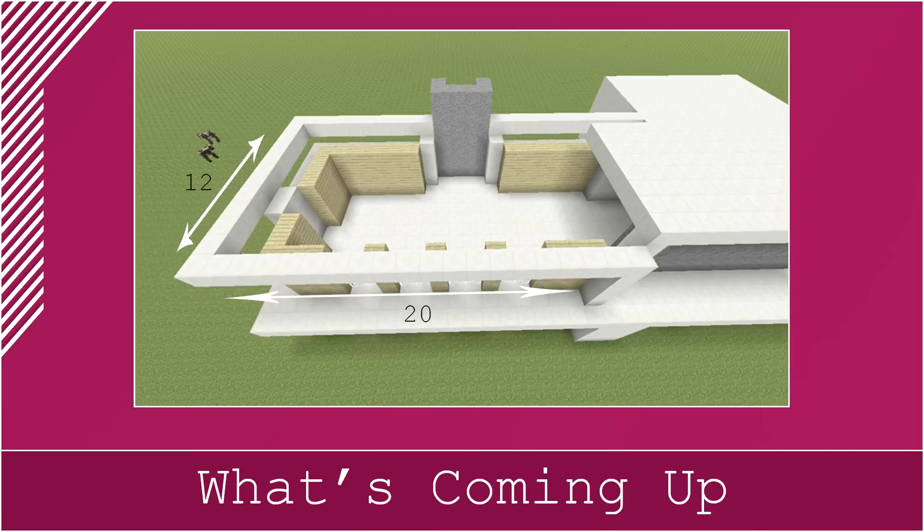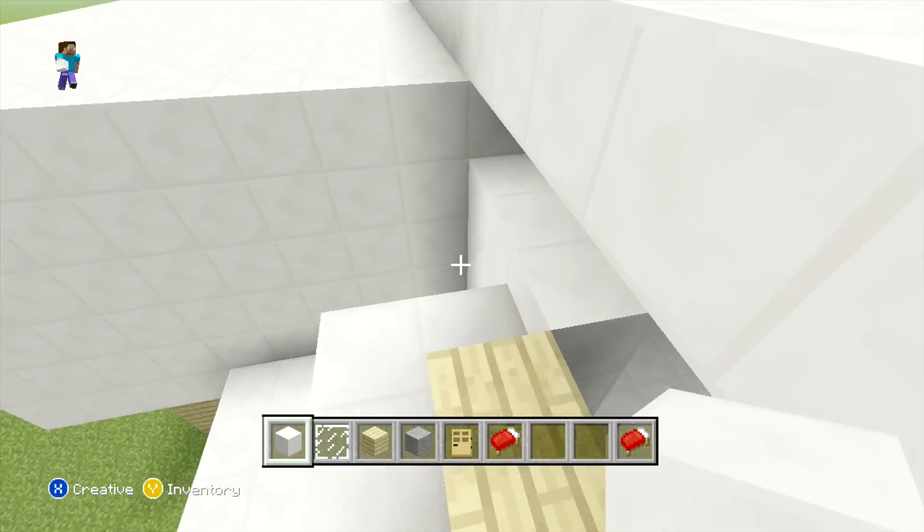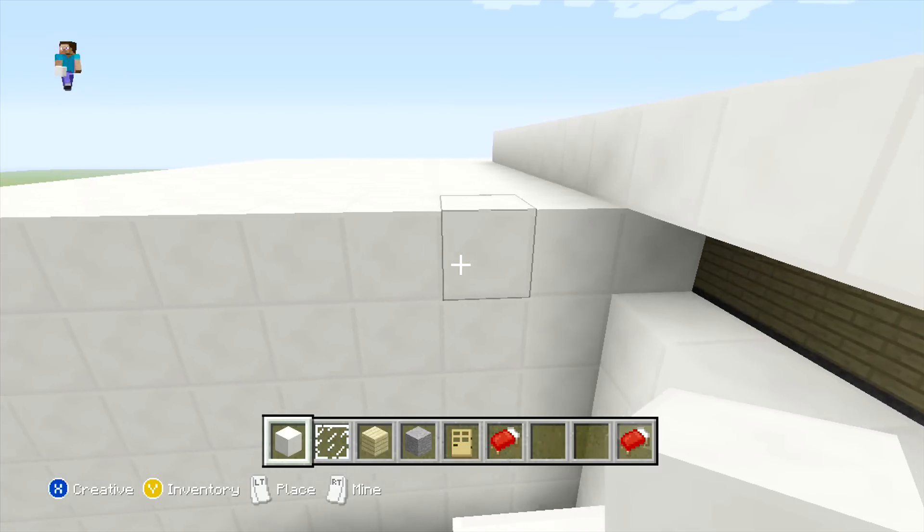Once you have done that, come to the third block out away from our rectangle, and here we're just going to extend a quartz row all the way around so it finishes on top of the four high quartz pillar on top. Just make sure to place it diagonally to the wall all the way around.